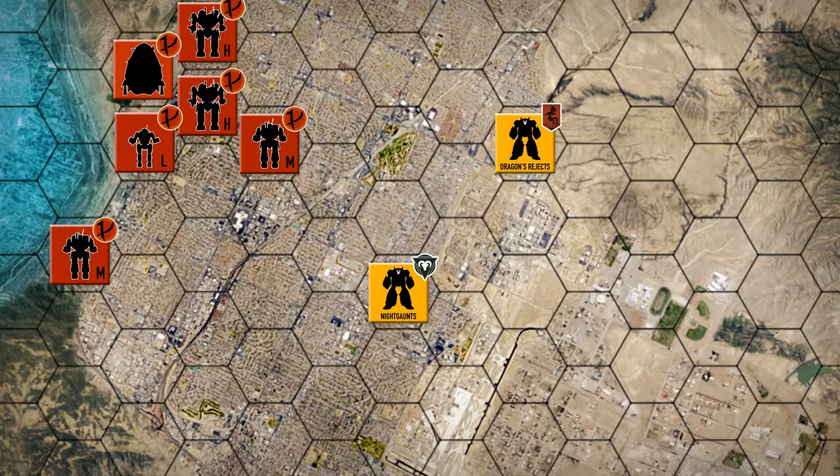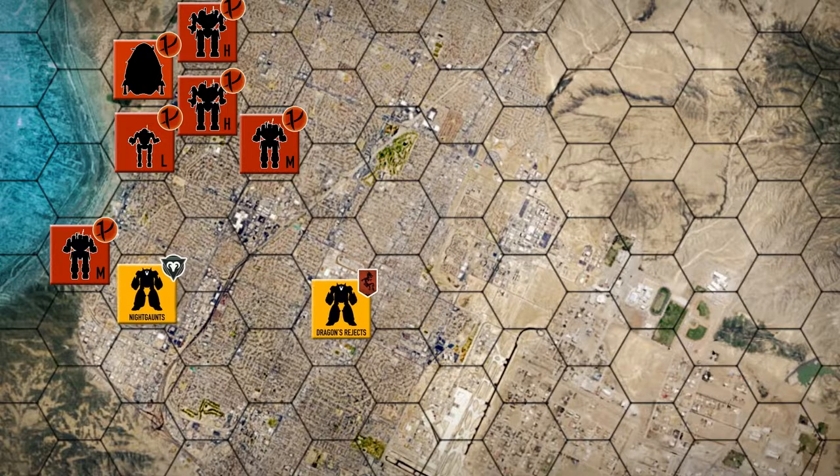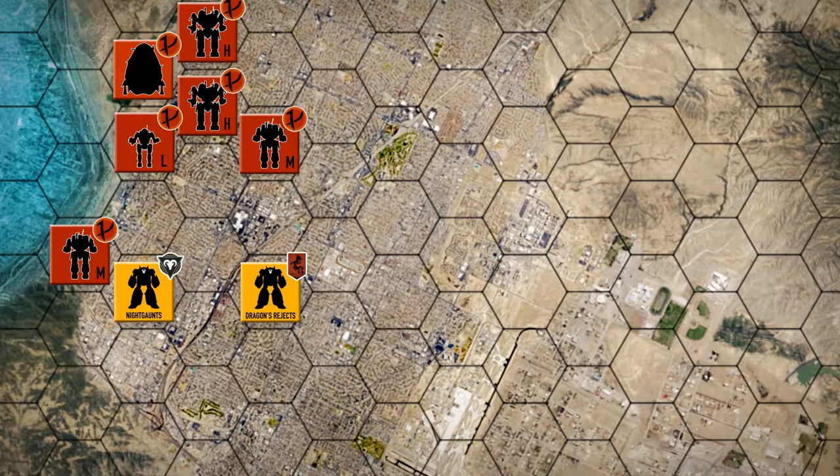Hey everybody, welcome back to the channel and another episode of the Battle for Astrakazi. The Reapers are calling a general retreat and trying to escape off the planet. They're also enacting a scorched earth policy. The Night Gods have learned that there are some locals being held prisoner in a nearby facility, so they're going to head over there and try to liberate them before anything bad can happen.